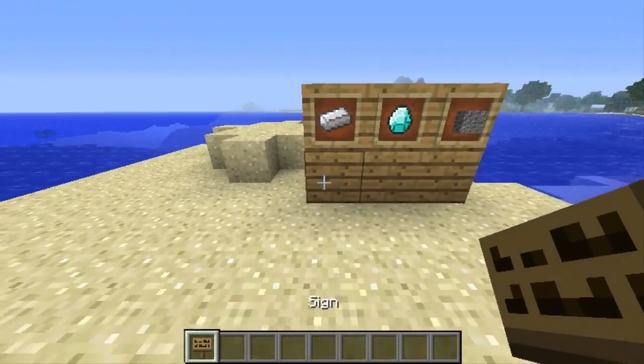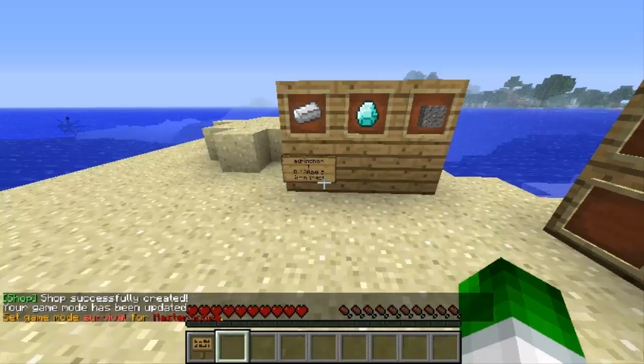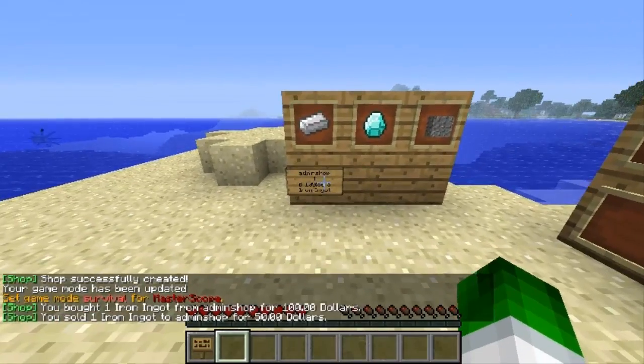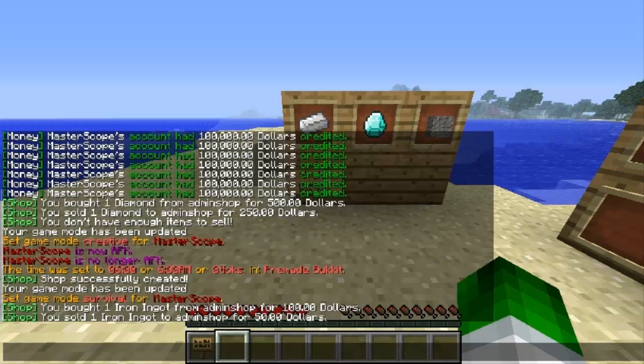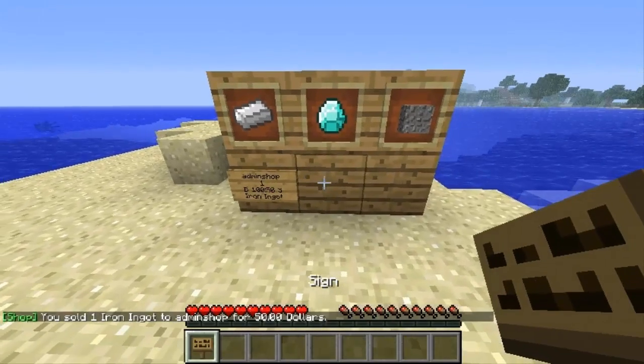I'm going to do three examples to show you what you actually have to do. For this iron ingot, put AdminShop, then the quantity — I'll put 1 — then B space 100, colon 50, space S, then iron ingot on the bottom. It should say shop successfully created. If I right-click in game mode 1 I should buy an iron ingot — and left-click to sell. As you can see: bought 1 iron ingot from admin shop for $100, and sold 1 ingot for $50.